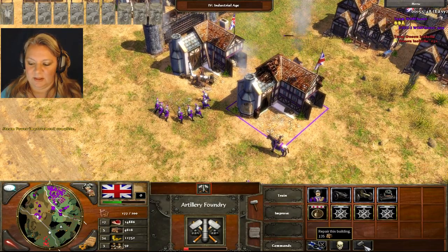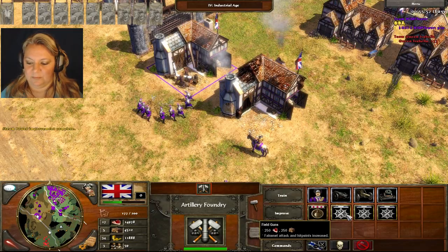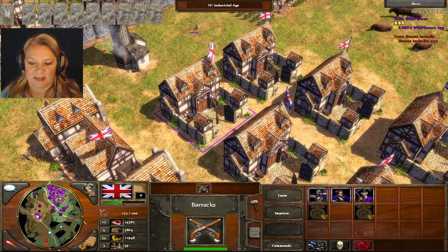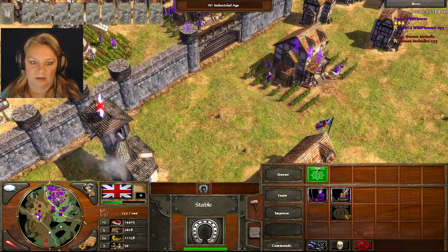If they damage the building, we can click on this little repair and then it magically repairs itself — that's really cool. Let's upgrade. Look how cheap the upgrades are. I spread the wealth — the research wealth, or whatever you want to call it.